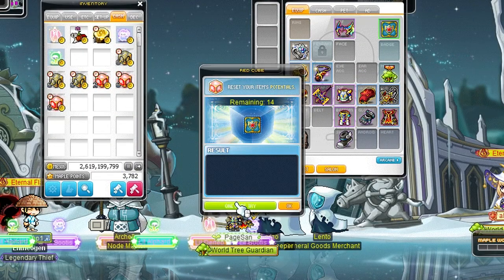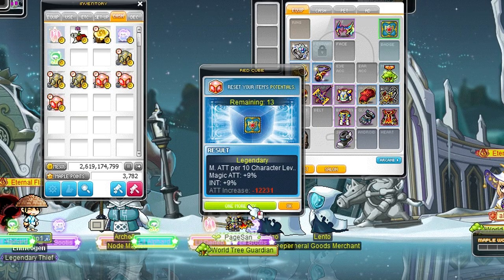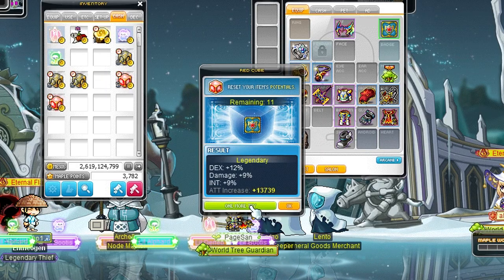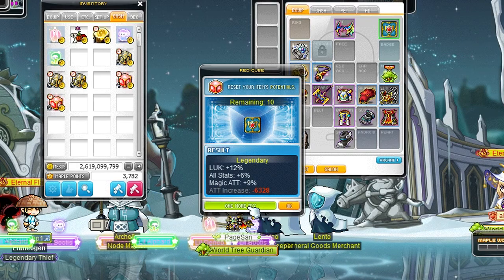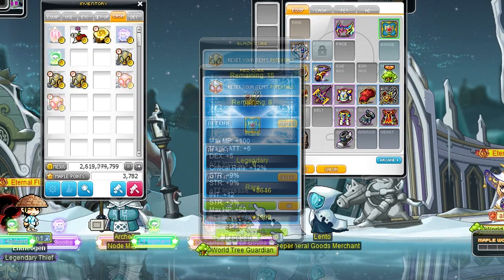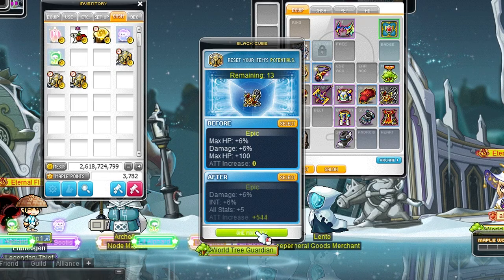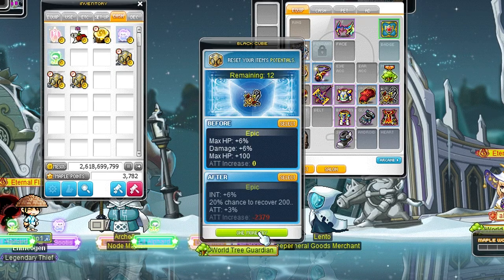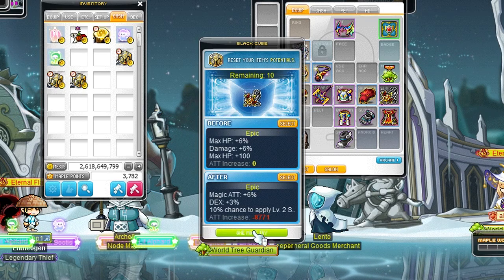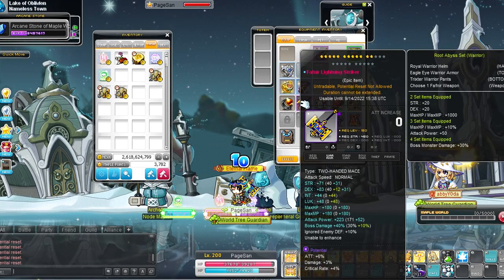I also started upgrading my gear. I had some spare mesos collected on my main just to make sure I had a bit of an easier start. If you are just starting out, use Occult Cubes and Craftsman Cubes to try and get most of your gear to Epic and try to get 6% of your main stat. Always upgrade your emblem, secondary, and weapon first as those items can get attack and magic attack lines — those are way more powerful than stat percentages, so always try to go for those. You want to roll at least 6% attack or magic attack on them; the more the better. If you are not funded you'll get most of your cubes from boss monsters, so make sure to take those on as much as possible. For Starforce, I just got all my items to 10 stars.